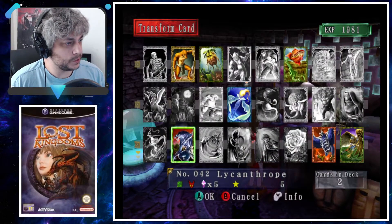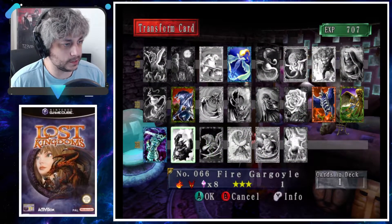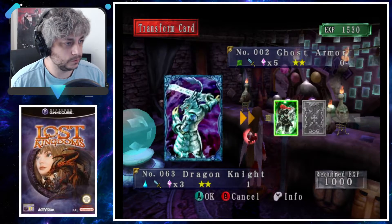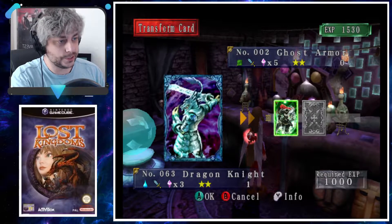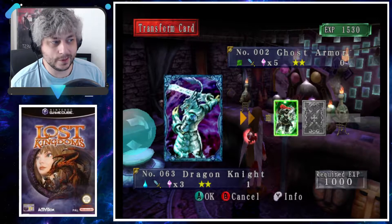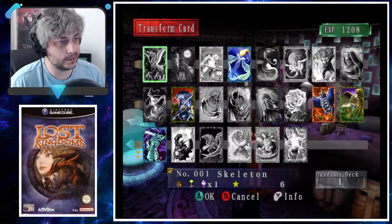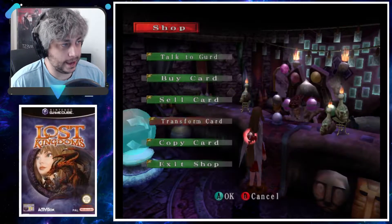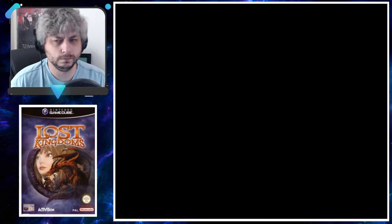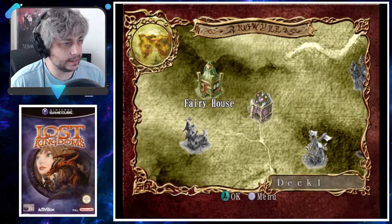Dark Raven's almost to 2000 too, so we're getting close to some hopefully new stuff. Ghost Armor is good — I know for a fact you run into Ghost Armor as an enemy, so we could potentially capture those, and I bet we're gonna find some cards of it too. So I don't really have to do the transformation on that right now.